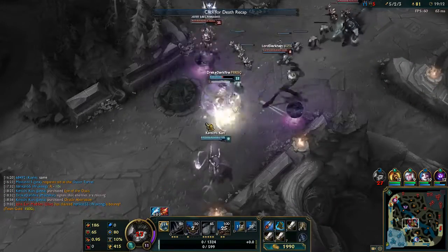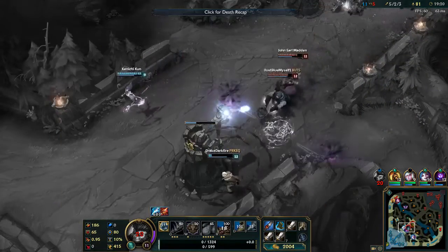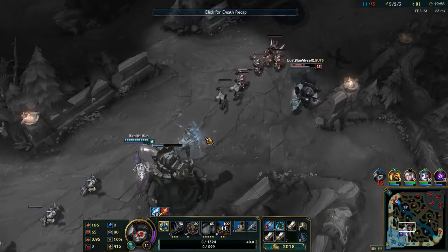Looks like they were all setting up to be mid, so it was really bad timing for me to try and go for a scuttle crab. Looks like I will be able to get my Black Cleaver in just a minute here, so I will at least get a fair bit stronger.